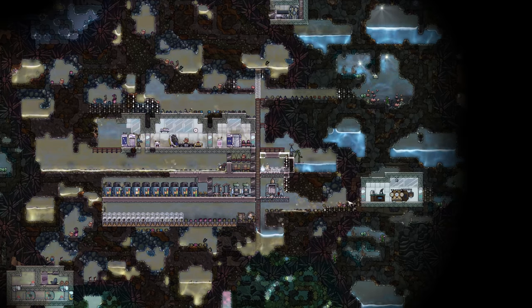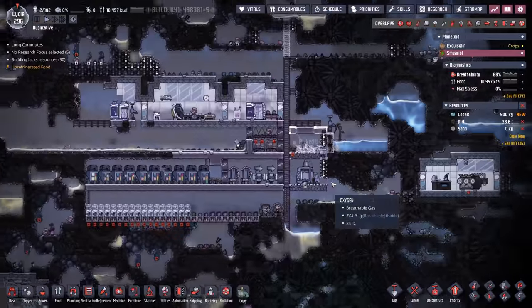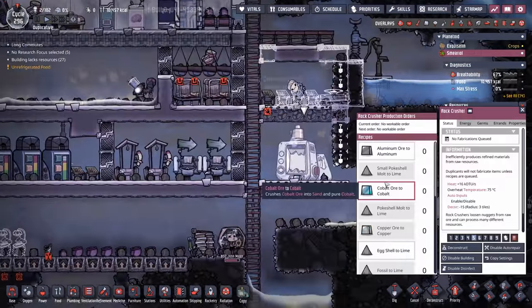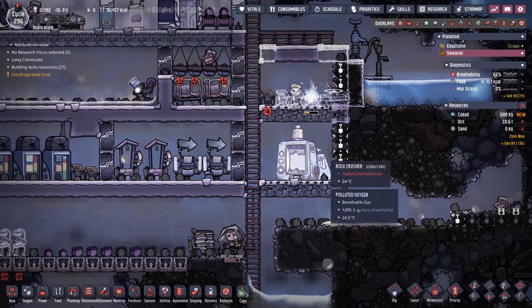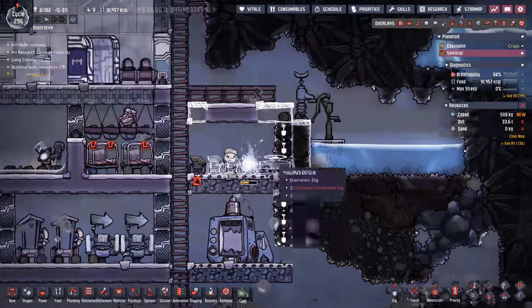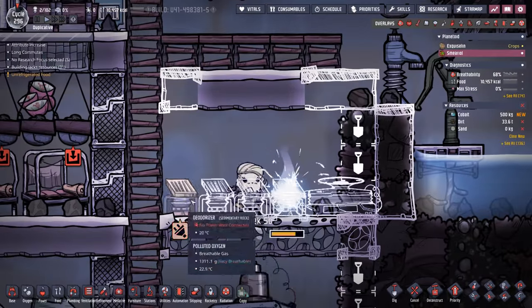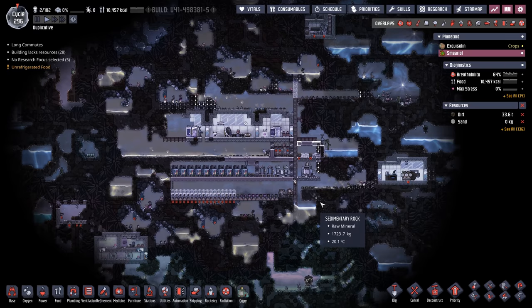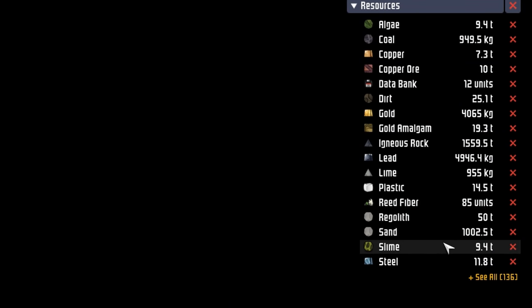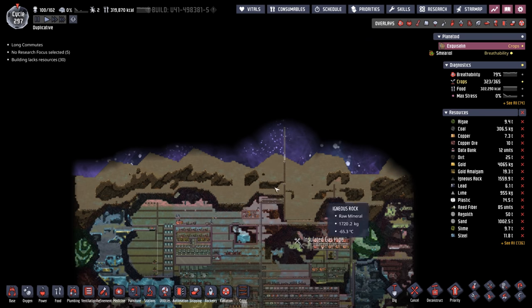Over on Smirial we've been busy. We added a rock crusher because we need sand — this planetoid doesn't naturally have it. We need cobalt, and when we make cobalt half of it comes back as sand. We're running some deodorizers down here and also setting up our sublimation station, which will produce polluted oxygen until we filter it. We're also working toward the supply teleporter output, though ideally this colony will be self-sustainable. We do have a megaton of sand on our main planetoid so we could send over 100–200 tons.